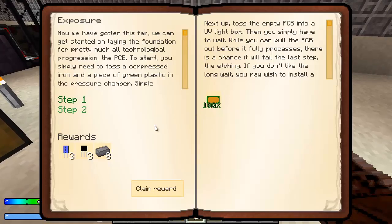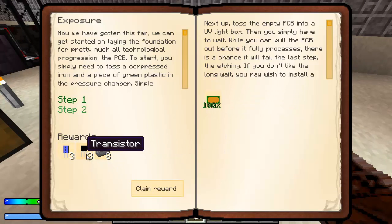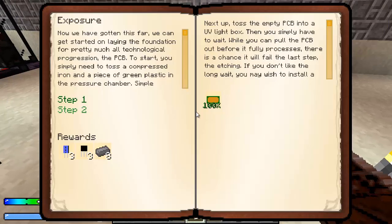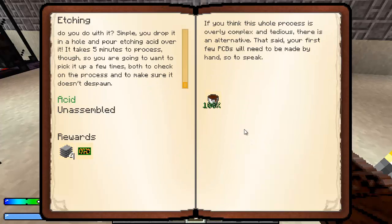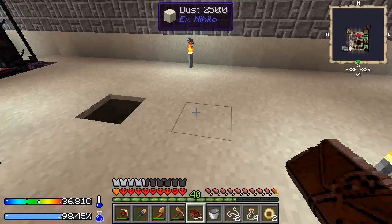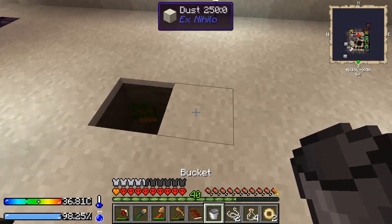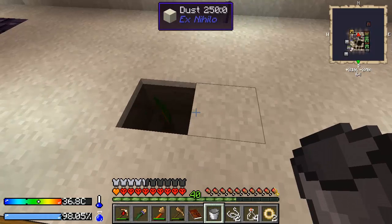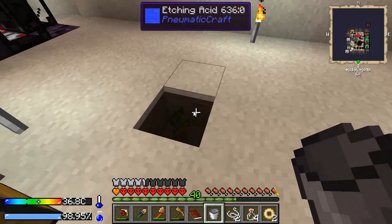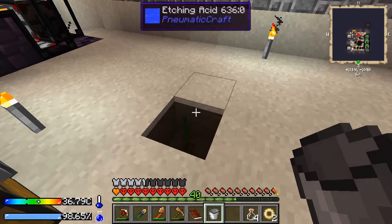All right, when we get this done — I guess we can claim this reward. We get them all. Cool! Next one: make the acid — I made that. And now we need to make an unassembled PCB, which we're just about to have here. Looks like we got one done, two done. That third one is going to take a little bit longer because we put it in later. Yeah, this does not take five minutes — it's more like maybe two.